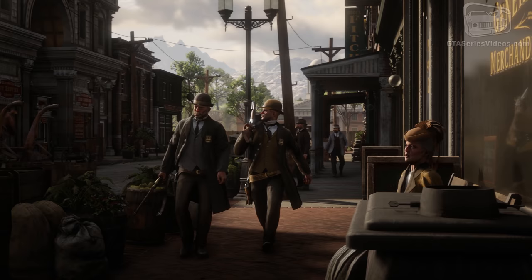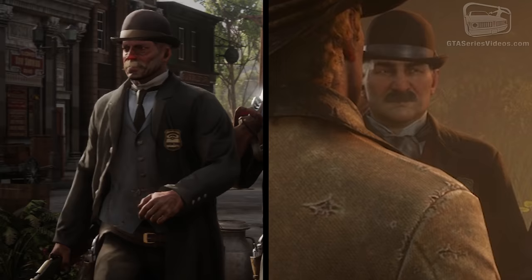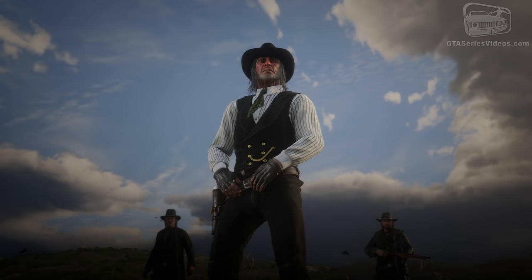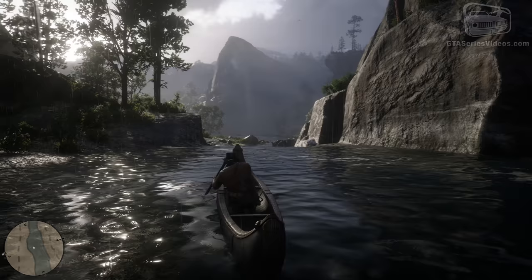In this shot of the city of Blackwater, another familiar name for those who've played the first Redemption, we can see a lawman that some people believe is Edgar Ross, but the agent was shown already in a previous trailer and he looks way more young than that. The city of Valentine appears to be one of the very first cities we visit in the new game. And another unknown but definitely wealthy city, probably Saint Denis in Bayou Lemoyne. There are a lot of places that are hard to identify yet, from mesas to forests, bridges and rivers in which Arthur can navigate in a canoe.